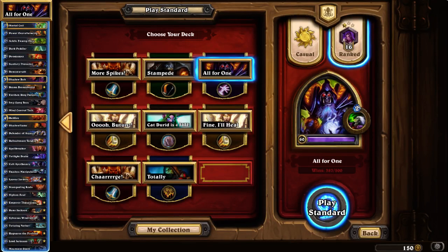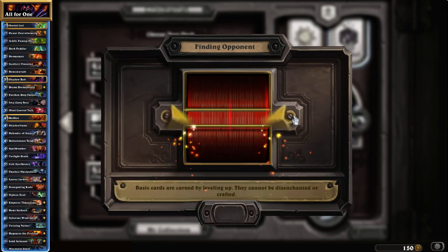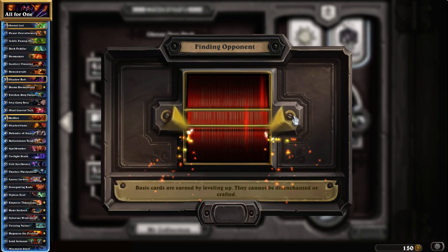Hello everyone, good morning, welcome back to the Hearthstone Ladder. My name is Rooster and we are playing Reno Lock today. A fairly traditional list I feel, although N'Zoth Reno Locks have been on the rise as of late. People are recognizing the power of N'Zoth as an ability to power out other control decks, and it even works in a Reno Lock shell relatively well.